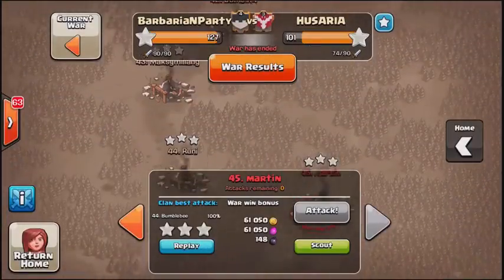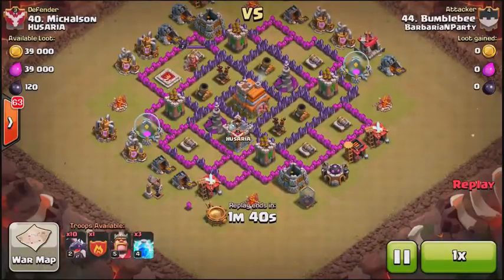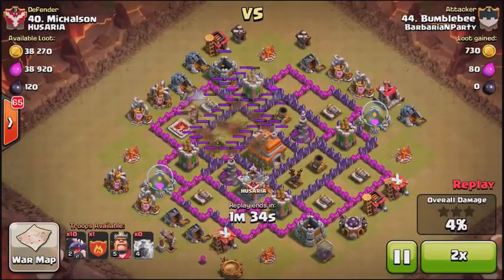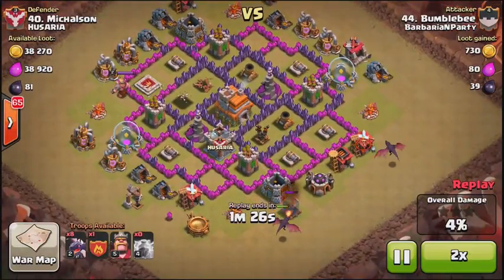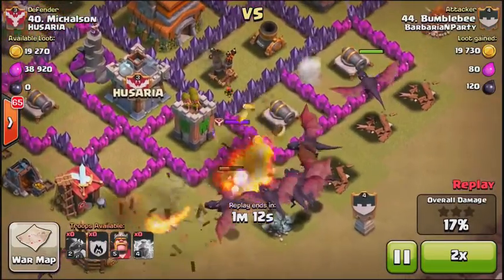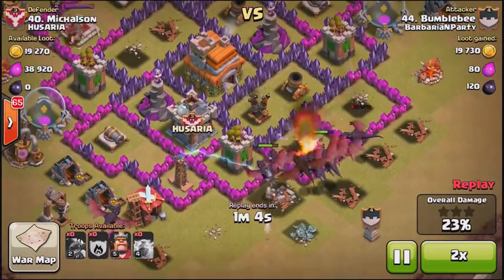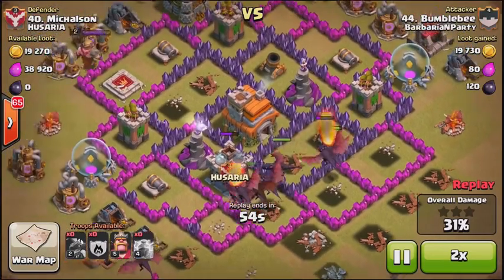Moving on to number 40 — three stars everywhere, this is crazy. Number 44 attacked number 40 as well, so he picked the right guys to attack. He's using the exact same strategy on this base, although it is a bit more upgraded. He takes out one of the air defenses, then sends in all his dragons to take out the final air defense. A dragon comes out of the clan castle but it's outnumbered, goes down, and once that air defense falls, nothing stops this attack.